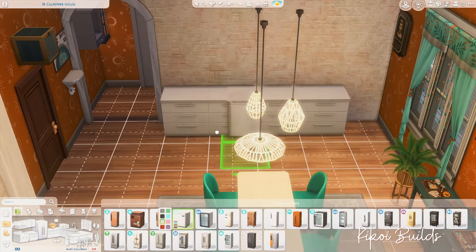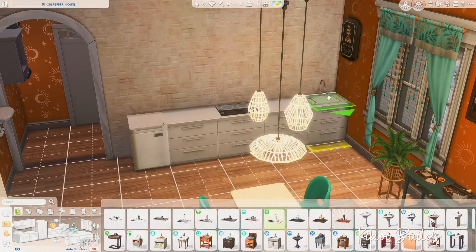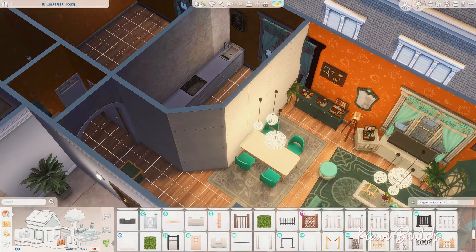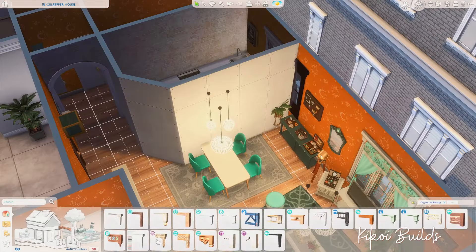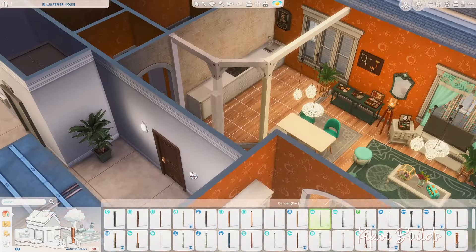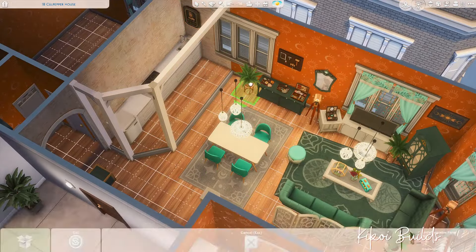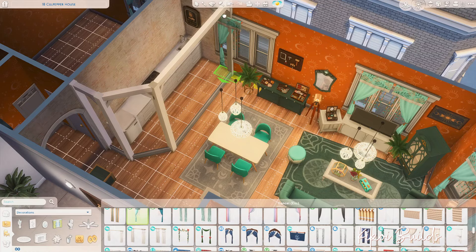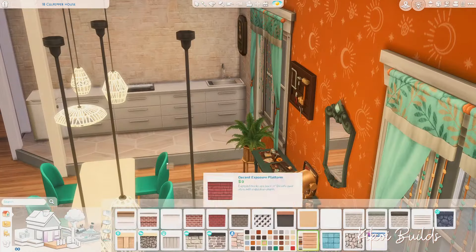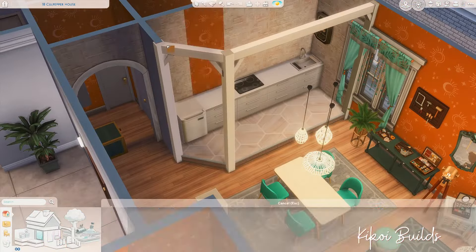The little story I have for this apartment is that our jewelry maker bought this place. It was originally a two bedroom apartment, and they decided they wanted to place their little jewelry maker workshop inside. So they broke down a wall for the second bedroom — the one next to the living room — and decided that their workshop would be in that space.